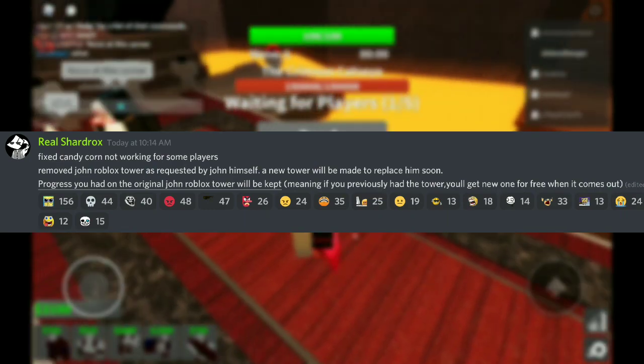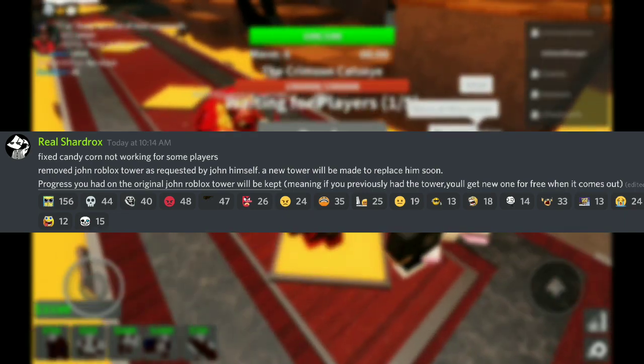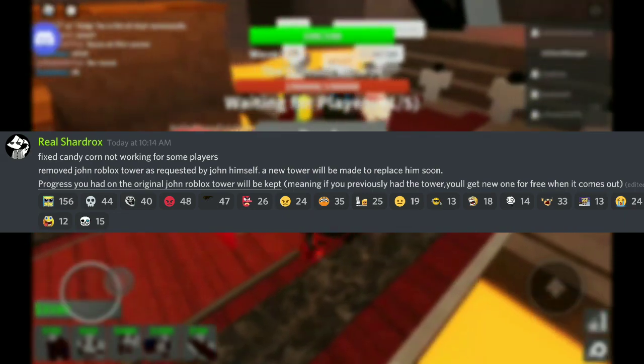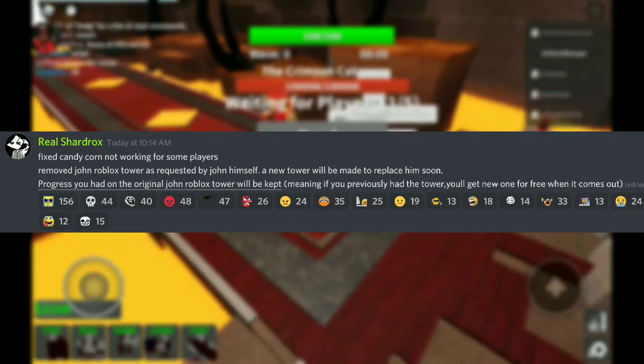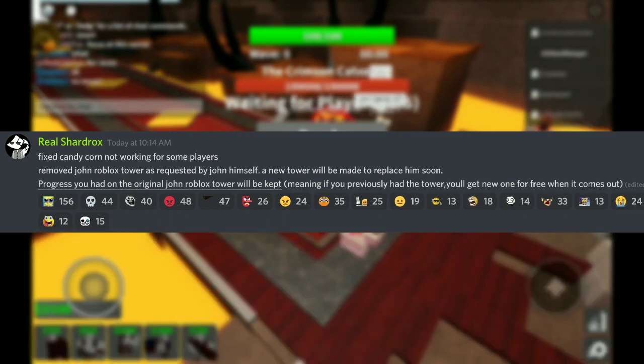We've got one problem: the John Roblox Tower has been removed because it was requested by John himself. If you don't believe me, look at this message. Meaning if you previously had the tower, you'll get a new one for free when it comes out — which will probably take a long time.